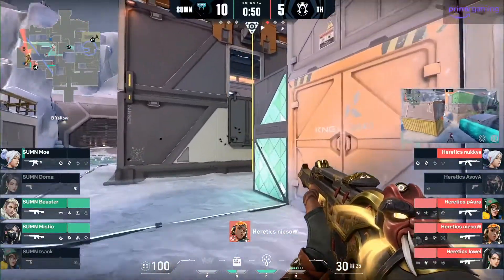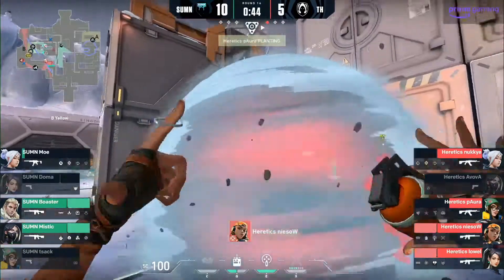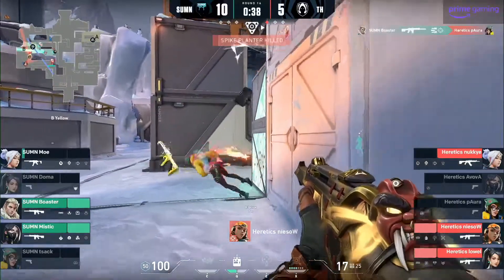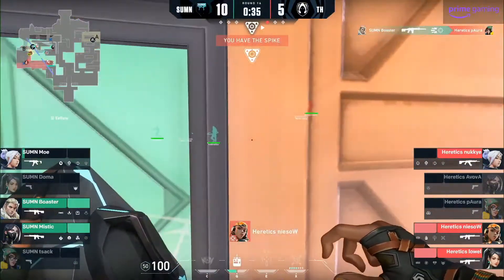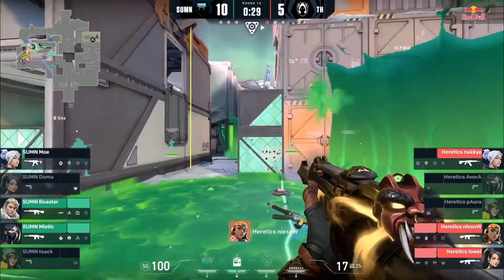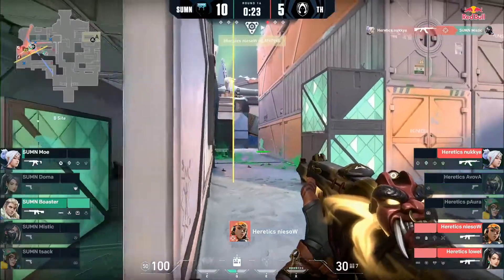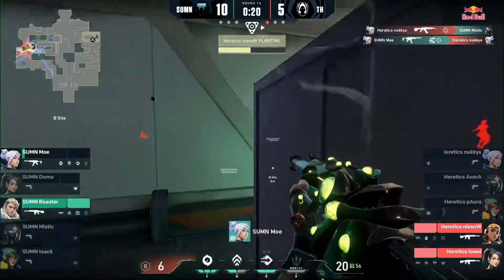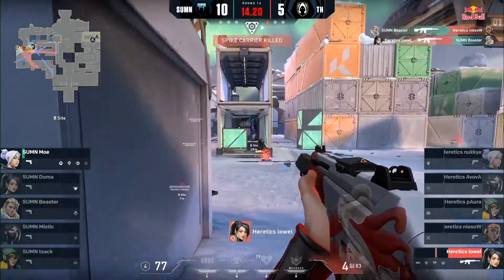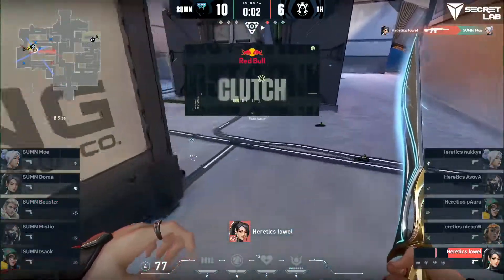It was a stressful 3v3. Niso pushes up very close forward, going to get the spike down close by, but there is damage coming through the radianite crate just next to default. They spam that spot — you cannot plant there. Niso has to make a play happen but the angles are not favorable. Nookie bails him out from one but they need more safety. Moe gives them none of that. Boaster is left in a 1v2, gets a kill — incredible work from Lowell at the very end.